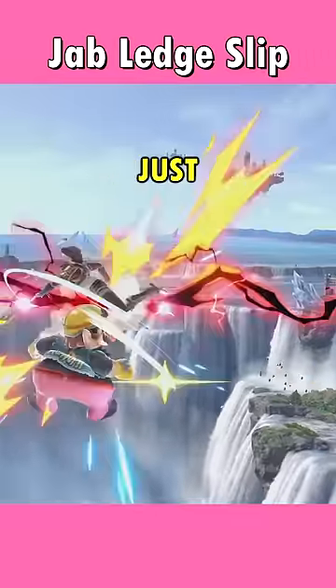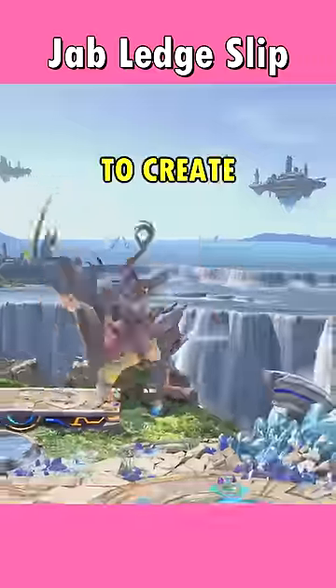A new trick in Smash Ultimate was just discovered over four years after the game's release. With this weird technique, called Jab Ledge Slip, some characters can cancel their jabs to create completely new combos. Here is how it works.